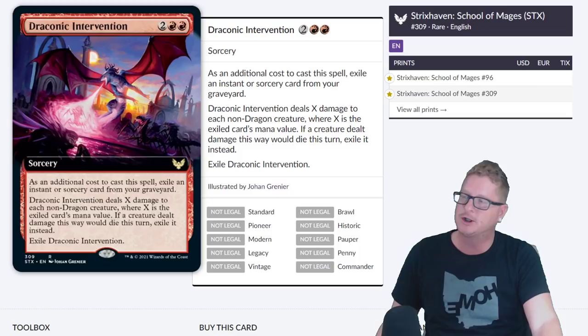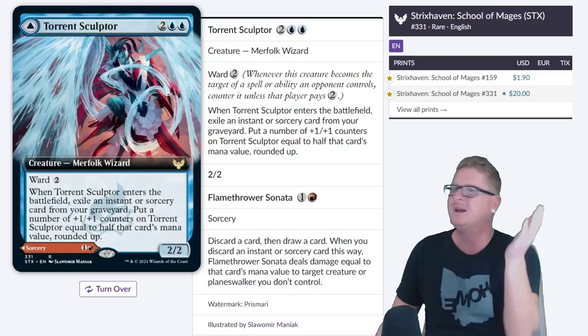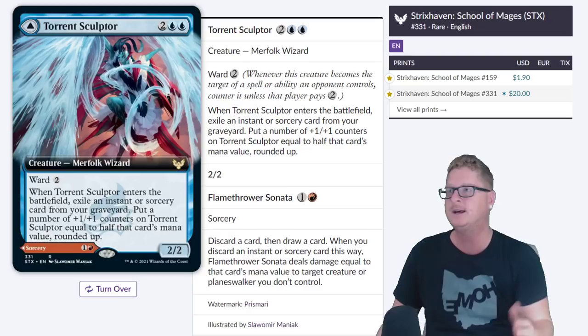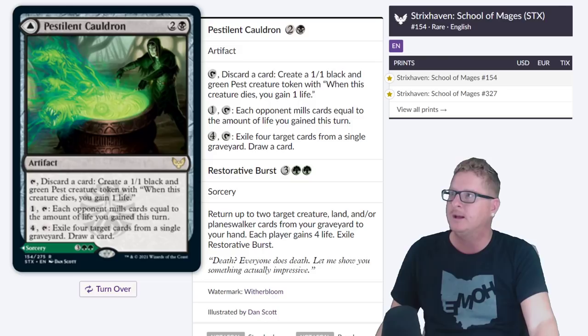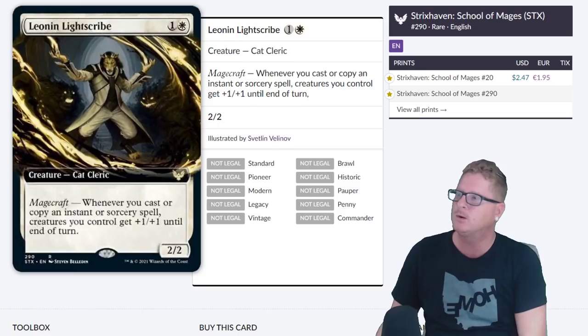Hall of Oracles. Draconic Intervention — all around about $2, you know what they're asking right now. $1.90. Now we're going up a little bit — Torrent Sculptor at $20. No, $20 — heck to the frickin' no. These are all early, but this gives us an idea of where people think these cards are going to end up, or where the value of them is in the whole chain of Strixhaven cards. This one's like $2.50 roughly.